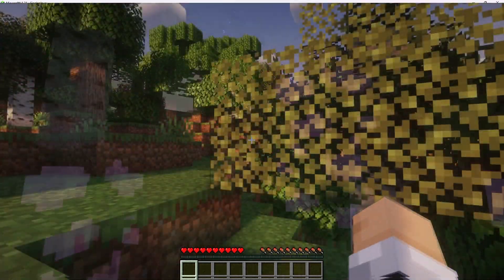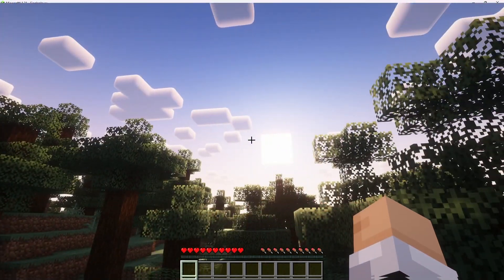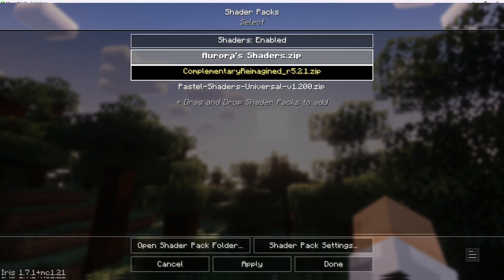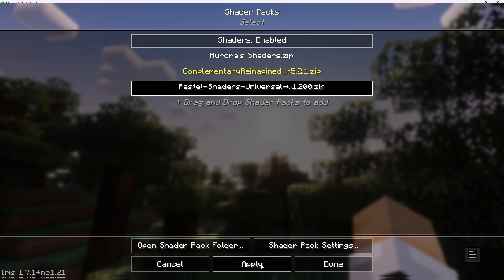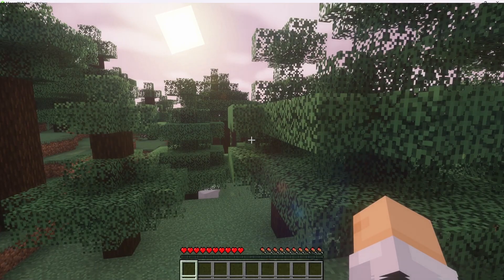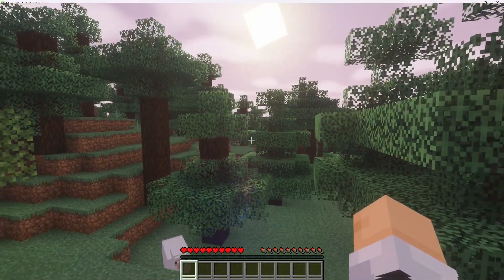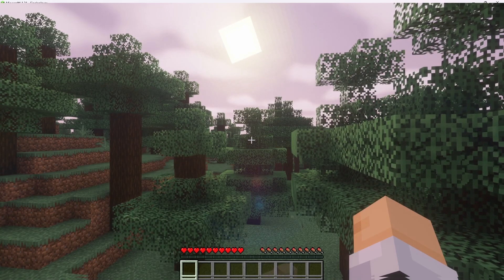And here we go — you've got shaders running. See the leaves are waving, graphics look smoother, much nicer graphics. We can change shaders right here within the game: Video Settings, Shader Packs, and we can pick Pastel Shaders, click Apply. You can see the change happen. This is a different shader pack — the sun is still square but it's tilted; you get different colors and lighting with the shader. I'll show you again later in the video how to download all these different shader packs.